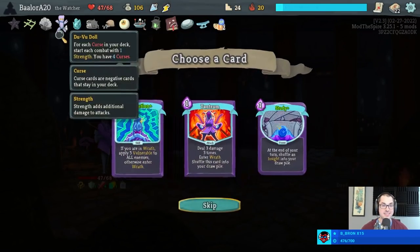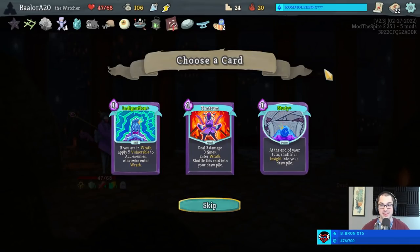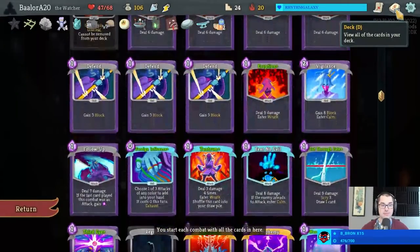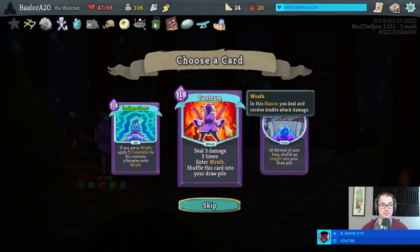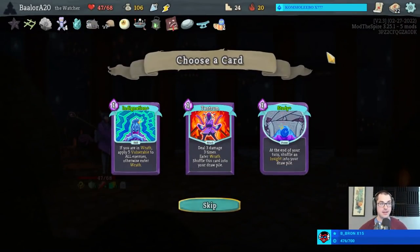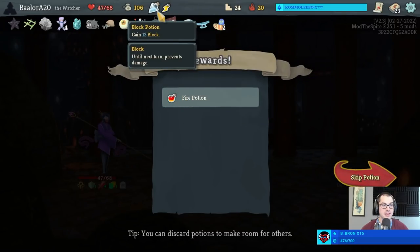More relics! Is the reward there? Study Plus - not with Snecko Eye, no way. With this much strength, the second Tantrum is actually a pretty good idea. Let's add one more - one of the ways we can counteract having four curses is by adding more cards to the deck and making sure the ratio of curses to real cards doesn't get out of hand too much.